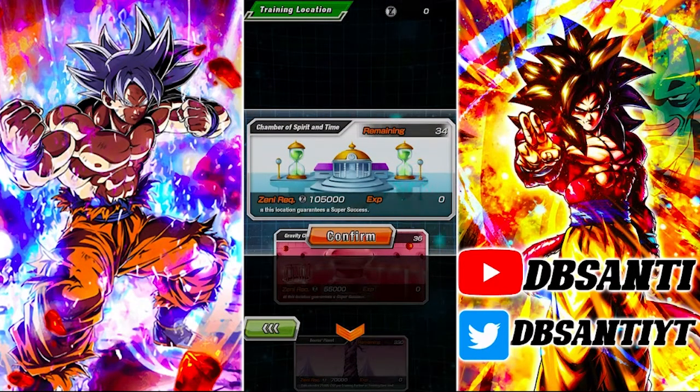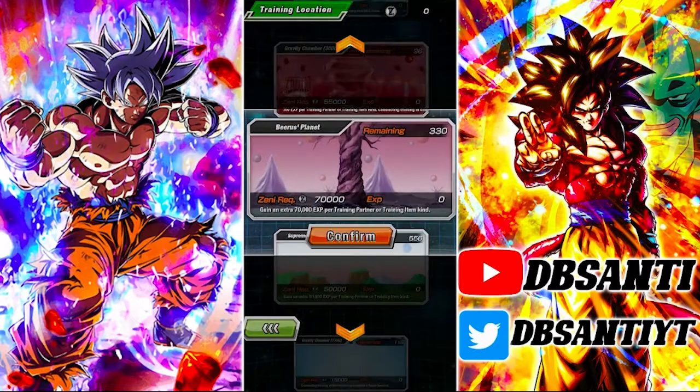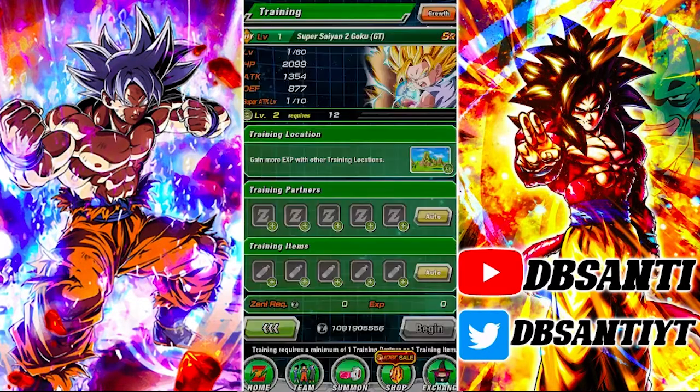So that's why I'm saying the Gravity Chamber is probably the best one to farm up — it's the best one for sure because it gives out the most XP per training item and it guarantees a super success.